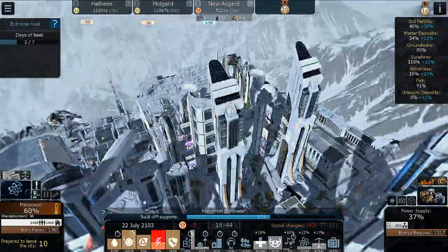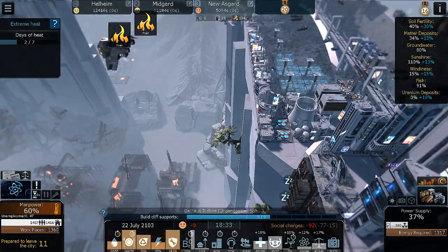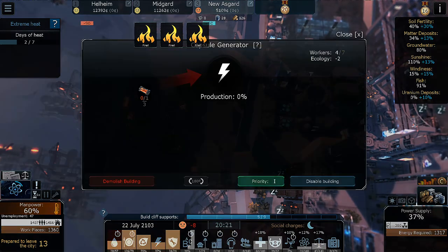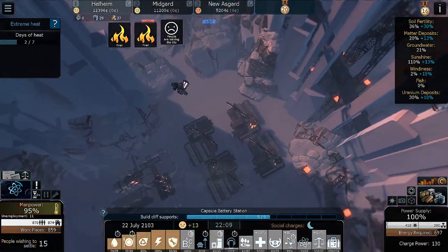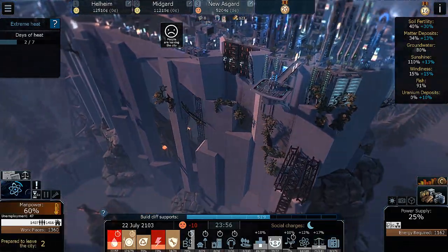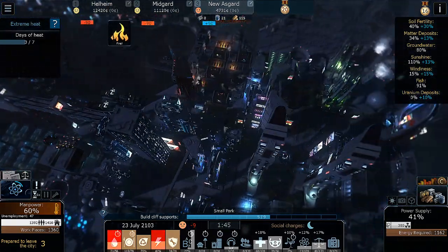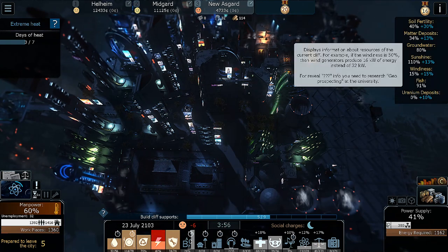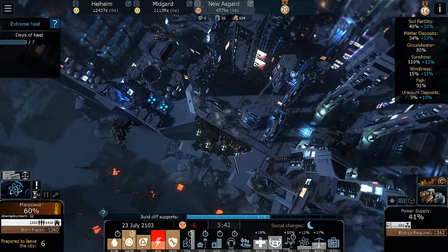Everything's on fire and there's no electricity — of course there isn't, we never have electricity over here. We have four being built, people are leaving the city, there's not enough electricity, we're losing water. Sounds like a typical day in New Asgard. What was once my happiest city is now my saddest. Groundwater is at 80 so I could actually build something.